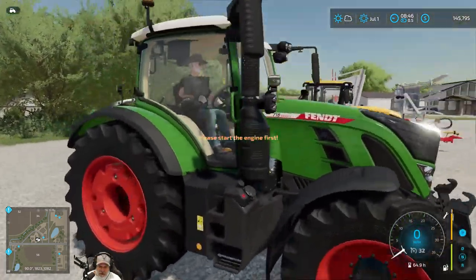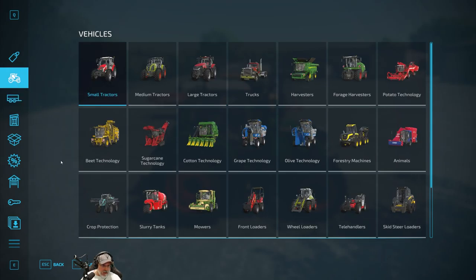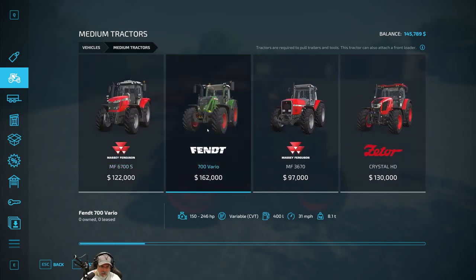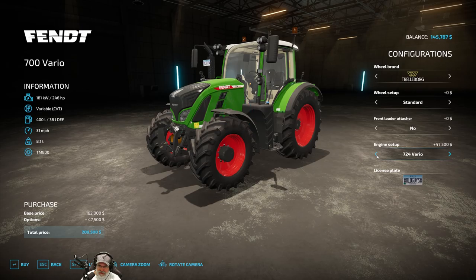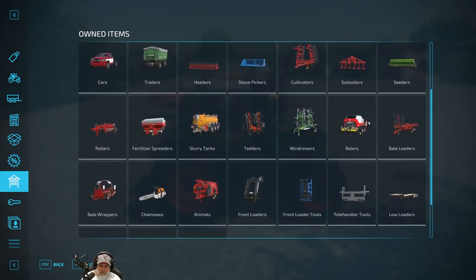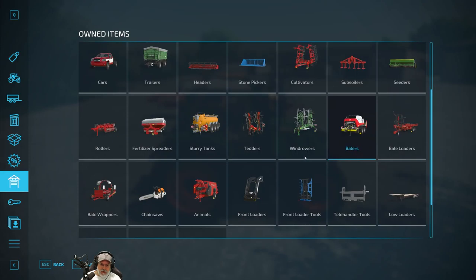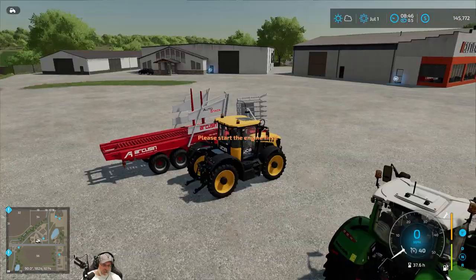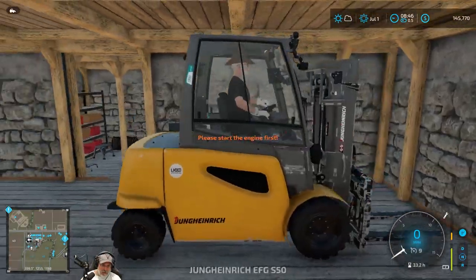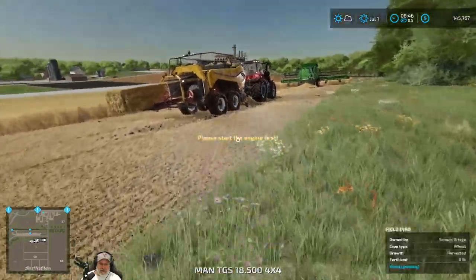What size is this tractor? It's a 718 Vario. I wonder if this is enough to pull our big baler. That's a 700 Vario — so it would be medium. The 718 has a 188 horsepower engine, and our baler requires 245 — yeah, it'd be a little too much for it. I want to focus mostly on the harvesting contracts now and then I can always do the hay later. The hay is a lot easier because I've done it so many times.